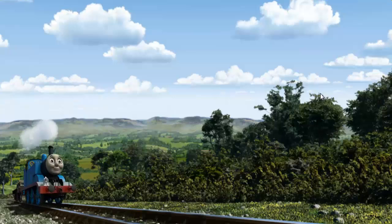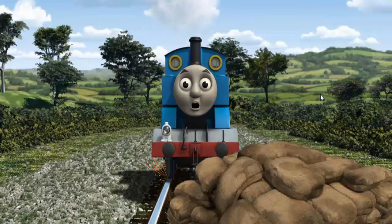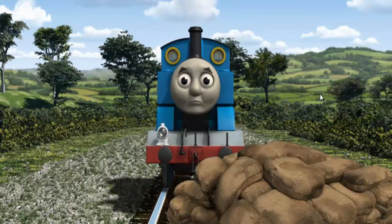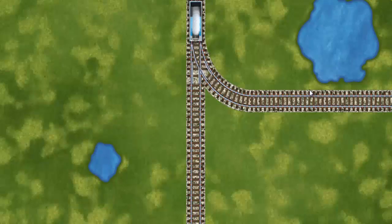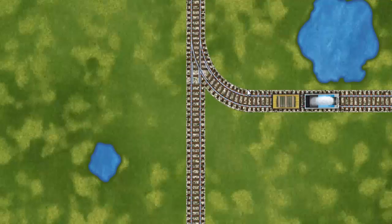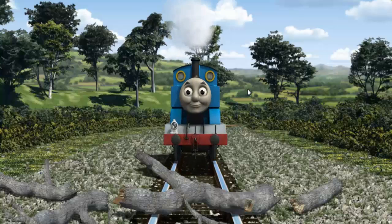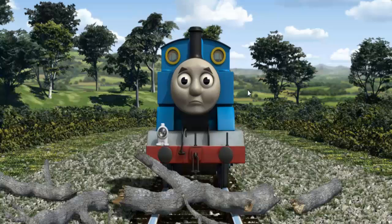Thomas set out for Farmer McCall's Farm. Suddenly, the tracks were blocked. Thomas had to stop. He would have to go another way. Find the track that goes nearest to the smallest pond. Thomas was on the wrong track. He would have to go another way.